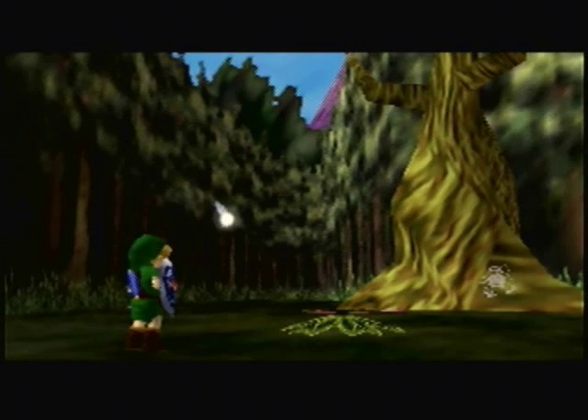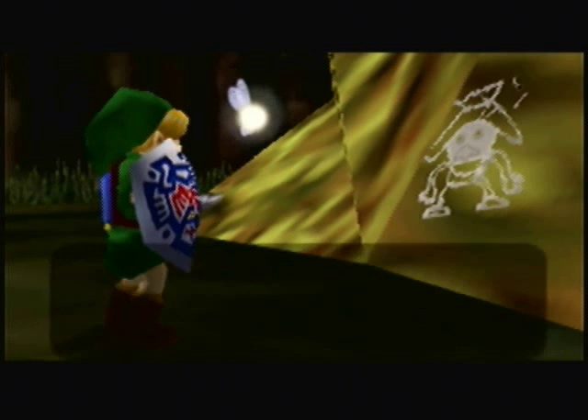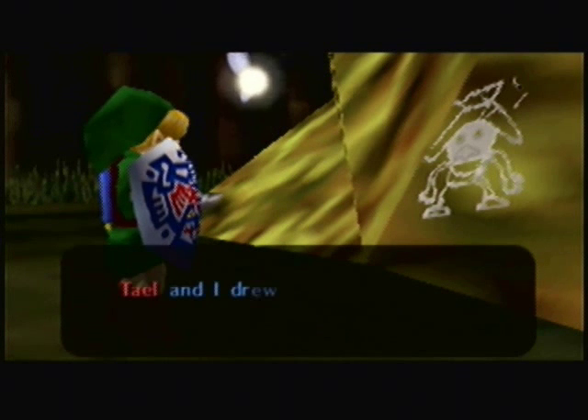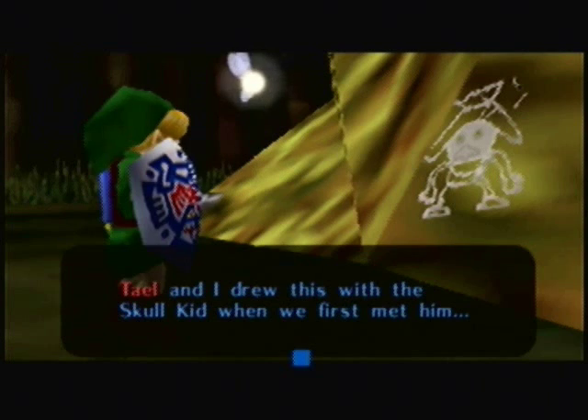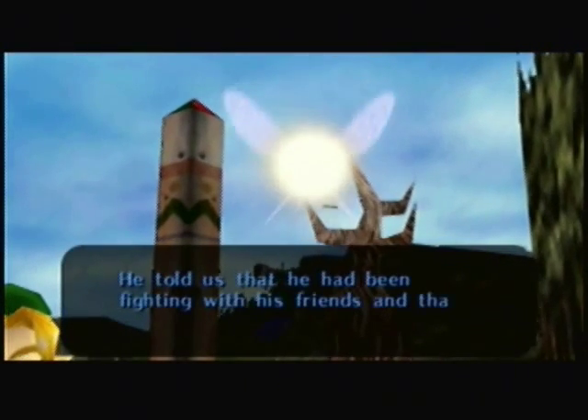As we pass this tree, Tattle stops you. I remember this! Tattle and I drew this with the Skull Kid when we first met him. He told us that he had been fighting with his friends and that they had left him all alone. Poor, poor Skull Kid.